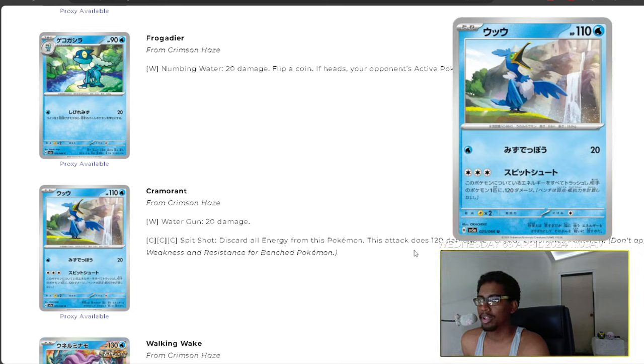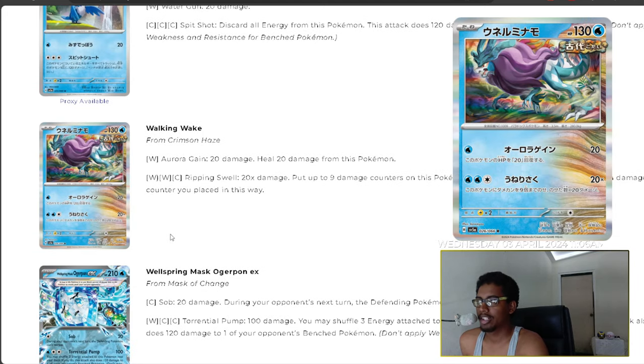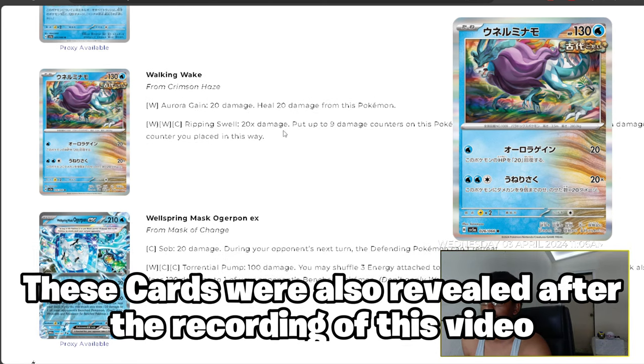We have Cramorant with Water Gun for 20 damage and Spit Shot — discard all energy from this Pokemon and this attack does 120 damage to one of your opponent's Pokemon. That's a great card. Walking Wake also makes a return with Aurora Gain and Ripping Swell.